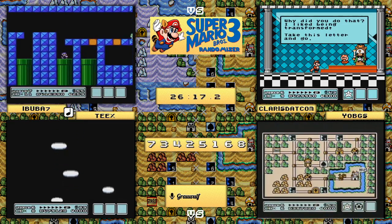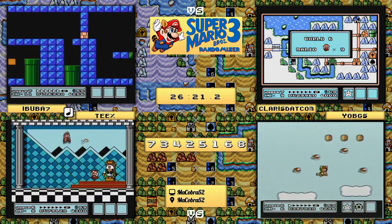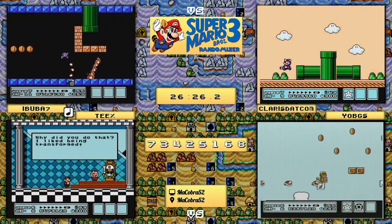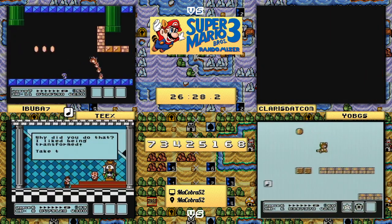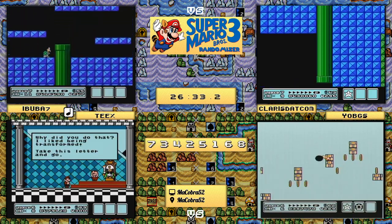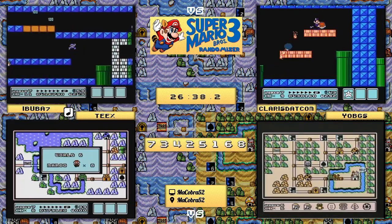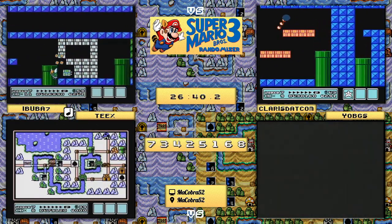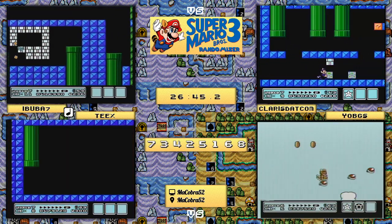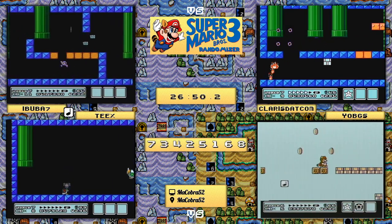We have yo_bgs using a Tanuki - the ever-classic 'a wild Tanuki appears!' Very nice. Ibuba7 taking a different path looking to get another item, but it's going to be a 1-up - not necessary, not used, as these runners don't care about extra lives, they care about power-ups. Ibuba7 is having just a little bit of a problem getting through here. This could be claris.com's chance - he does have a tail, meaning he could take a flight pattern over the top of 7-5.